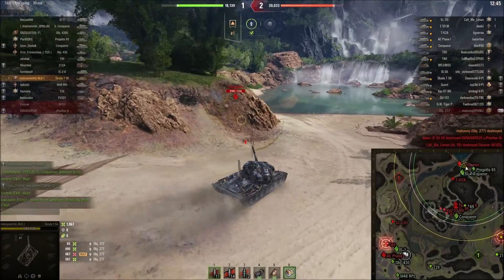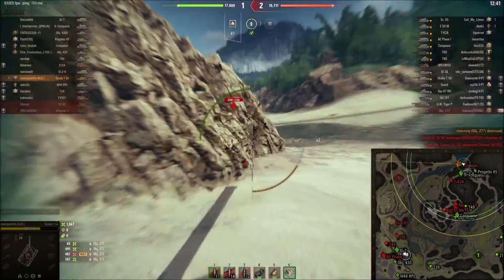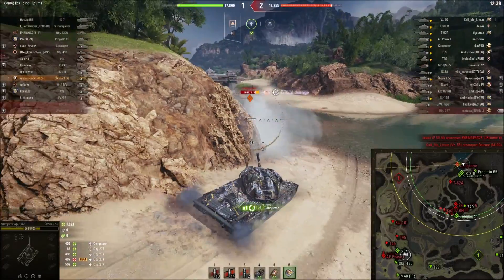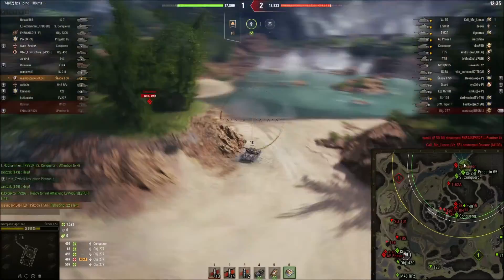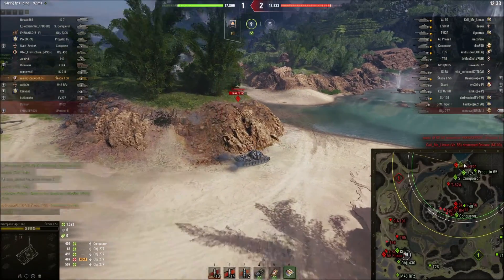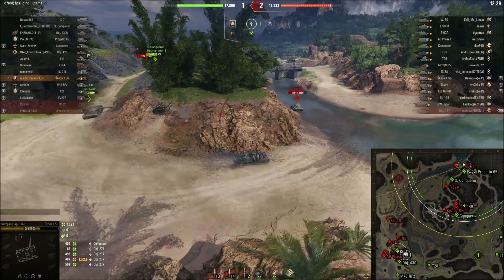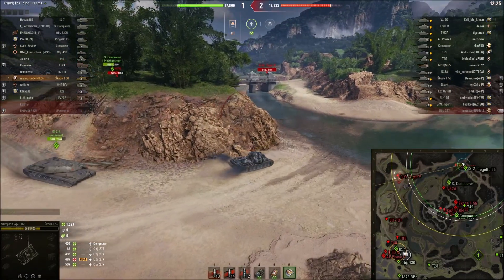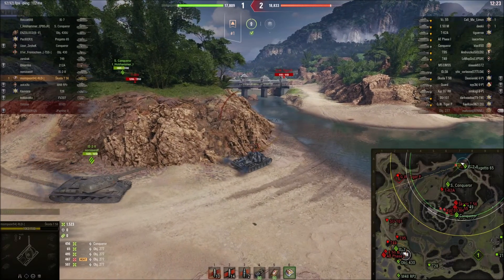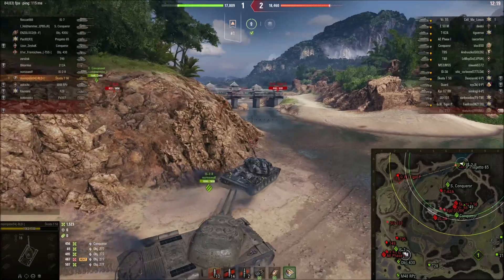So the way I set this tank up — first things first, vert stabs. This thing's gun dispersions are horrible; the accuracy overall and the aim time are trash. So if you can start with that aim circle as small as possible, that is great. Because I play ranked and clan wars and everything like that, I've got huge amounts of bonds at the minute, and I've invested in some bond vert stabs to make it even better.